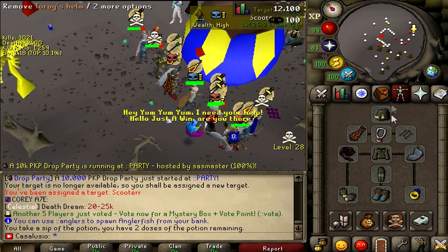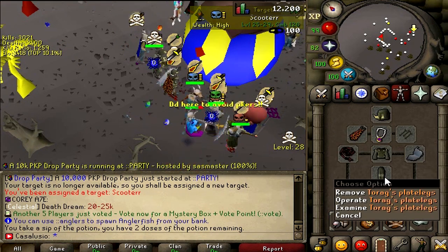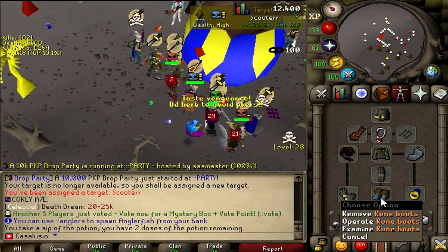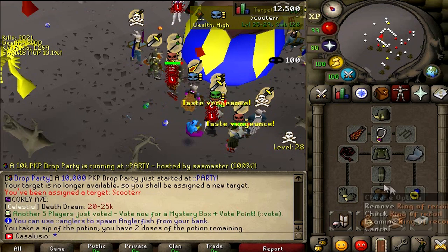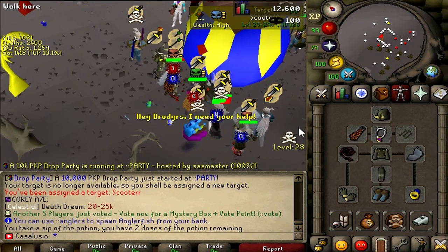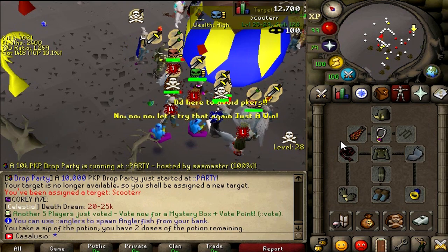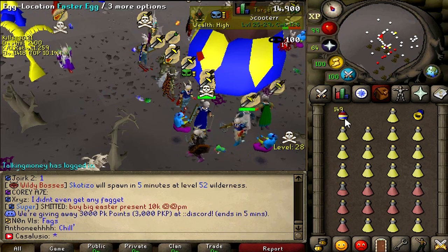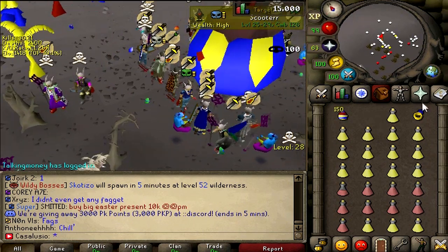By the way guys, this is my gear: Torva helm, Karil's leather top, Torva plate legs, Neitiznot crystal shield, Amulet of Glory, rune boots, barrows gloves, ring of recoil, and infernal cape. You can use a fire cape or donator cape — it doesn't matter, to be honest. Let's get 150 of them and then go back to home.